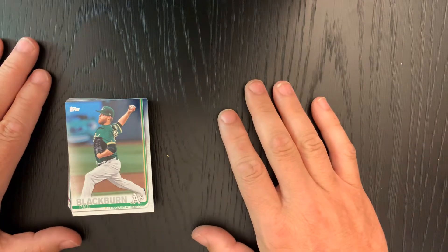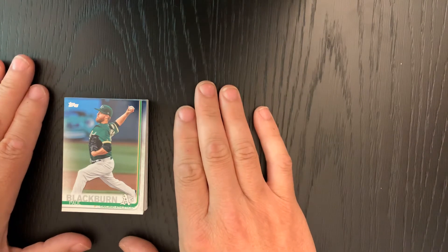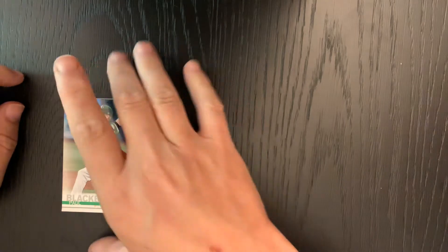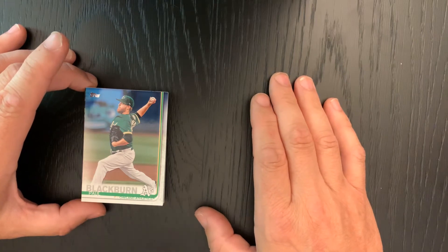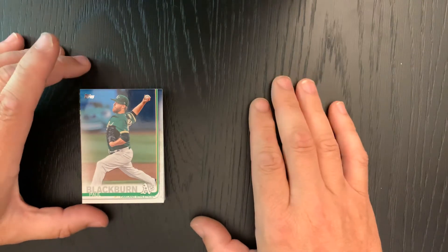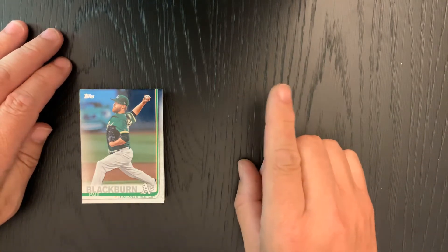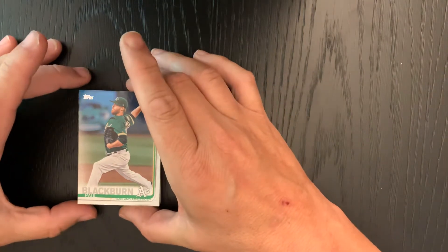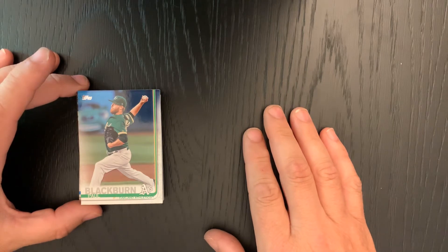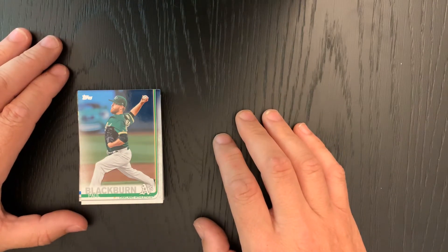Welcome to our first of what will be many awful videos of us either looking at barns and old structures, or more than likely opening up baseball cards. As you can see, this particular pack has already been opened. I'm here with my assistant. We actually opened this pack up earlier — it's a 2019 Topps Series One that we found at Big Lots in Lake Jackson for five bucks. We'll be acting surprised as we go through it.